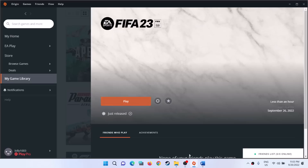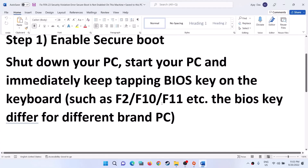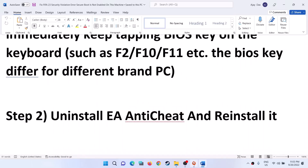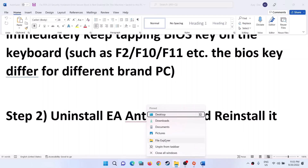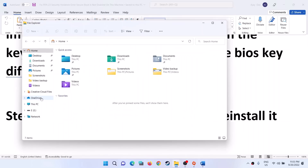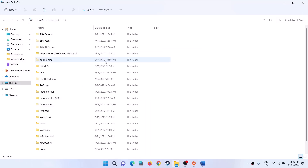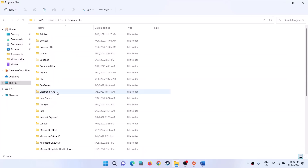Now you can launch the game and you should not receive the error message again. This worked for me so it should work for you. But if you are still facing the problem, uninstall EA Anti-Cheat and then reinstall it. Go to the game installation folder by opening File Explorer, then go to This PC. If you installed the game on C drive, open C drive and go to Program Files, then EA Games.